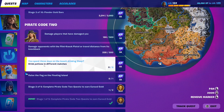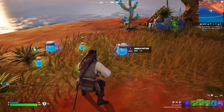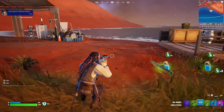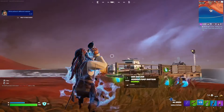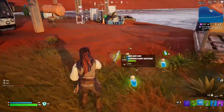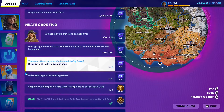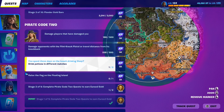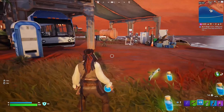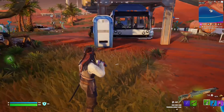For this pirate quest you have to drink potions in different matches. Find either a small shield potion or a shield potion and drink them. I just drank one to get 80 shield — that's one out of three. The only issue is you can only do this once per game. If you want to instantly get one, go to Rectus Railways — there's a mending machine inside the train station. Buy one, consume it, then do that in three different matches and the quest is complete.